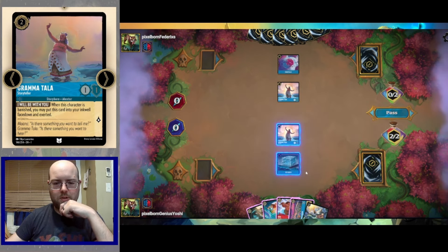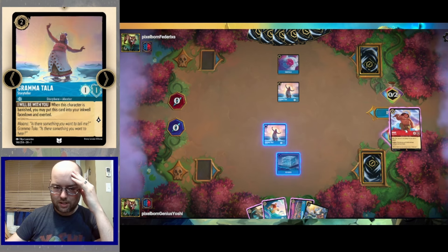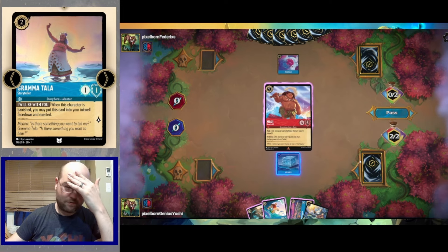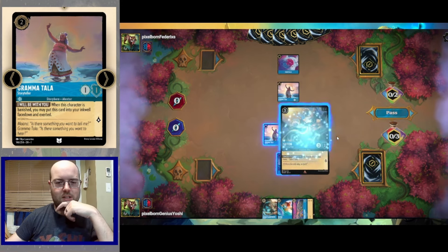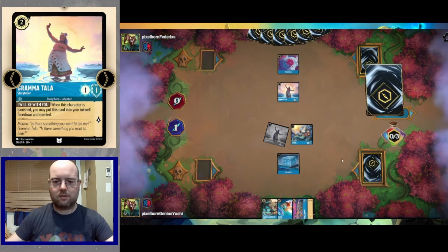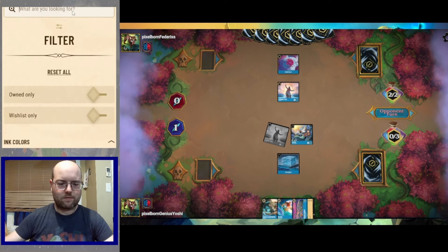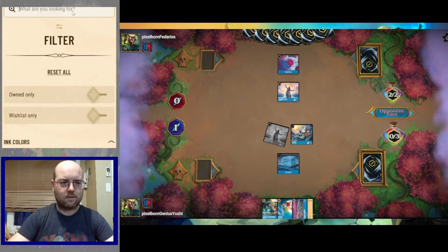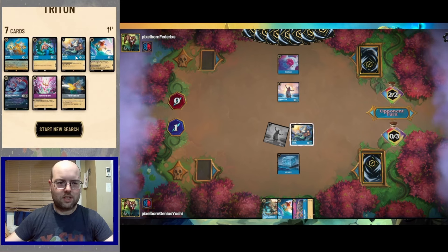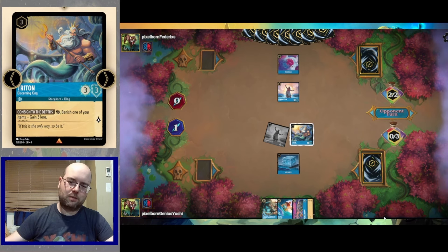The opponent plays Grammatala themselves. We have to ink the Maui, so we've drawn the uninkable Triton. Quest and pass the turn, giving the opponent the opportunity to trade Grammatalas. We now have Triton Eater of Items — but don't touch these items, they belong to Flaversham. We're really using this Triton as a shifting target mostly. It's costing us a lot — the lack of inkability on Triton is a big problem.